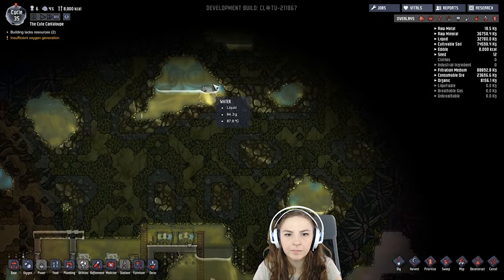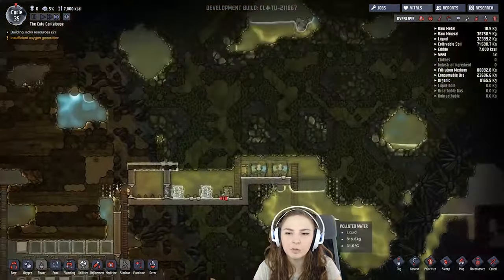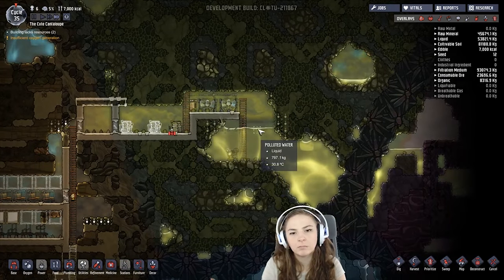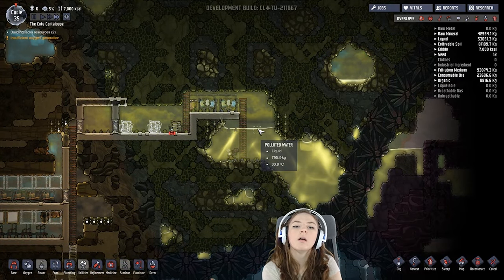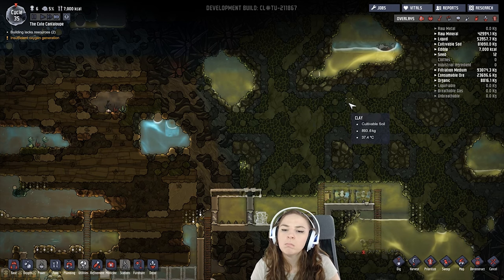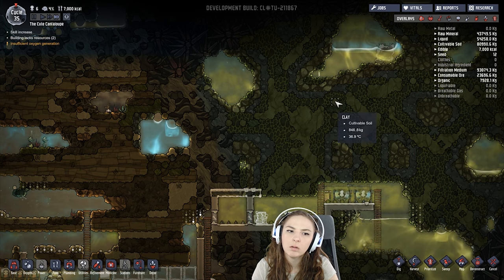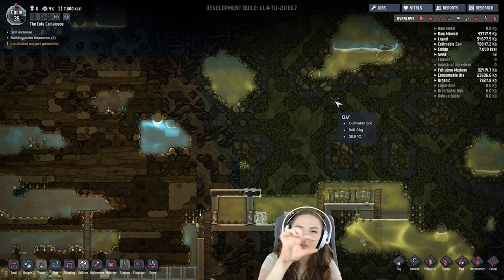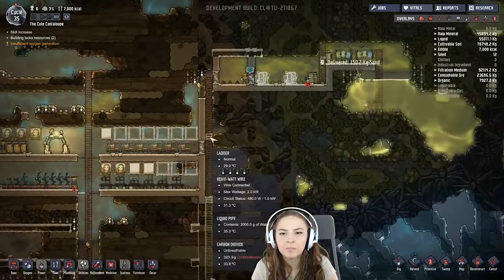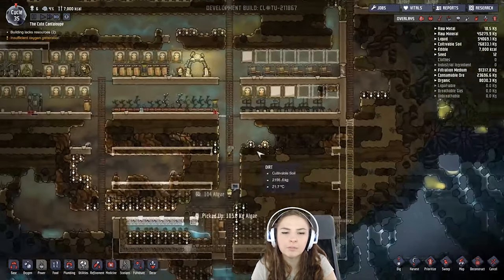There's a geyser up there! Wow, just one. We'll have to dig more of this out and then dig like a single narrow tunnel up to this. Maybe we'll go in from the side and plant wheeze warts so that it goes below the wheeze warts - plant wheeze warts every other, and then make a narrow path for the water to go through below the wheeze warts so it's basically going through a cold room. I'm not sure how I'll do it.